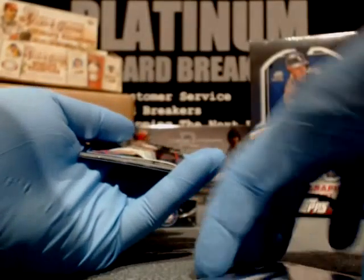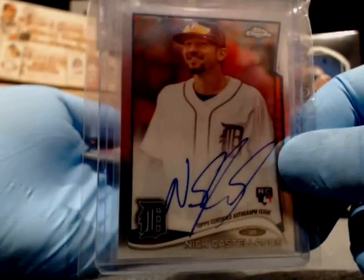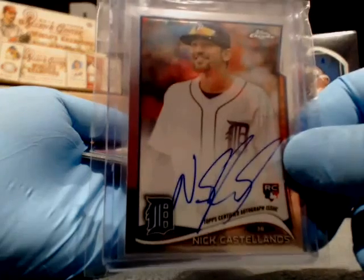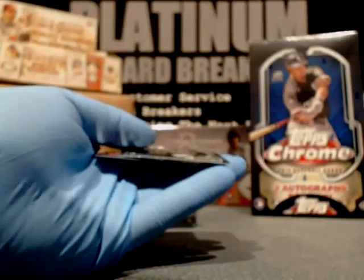Here at Platinum Card Breaks, we take care of your cards. Penny sleeve, top loader, and then autos and good relics get an extra layer of protection — dustproof bag, team bag. We take care of your cards; we value and understand you're here to get good hits, get them graded. We take care of your stuff here at Platinum.